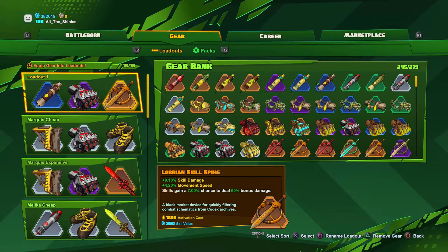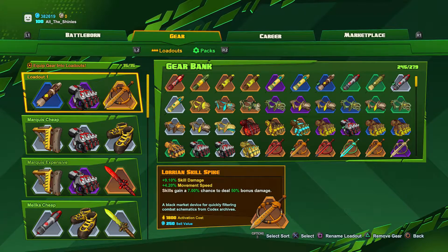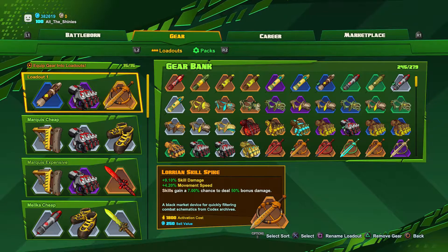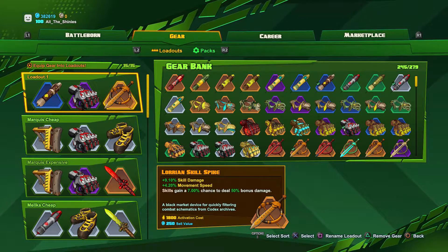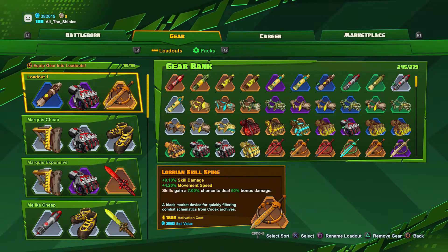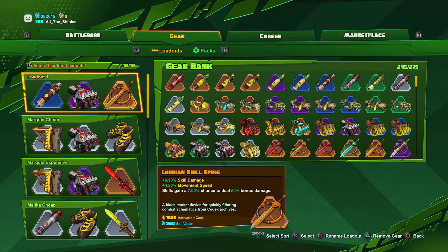The third item is the Lorian Skill Spike — mostly for fun, to be honest. It gives me skill damage and movement speed, which are both great. And it gives a 7% chance for your skills to have 50% bonus damage. If you hit somebody with your ultimate with 50% extra damage attached, it's just ridiculous. That's mostly why I use this item — for those situations where the ultimate just gets this ridiculous bonus damage and wipes everyone out. It may not be the most practical item but it's super fun.